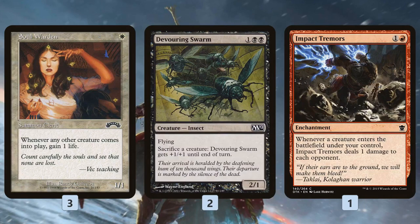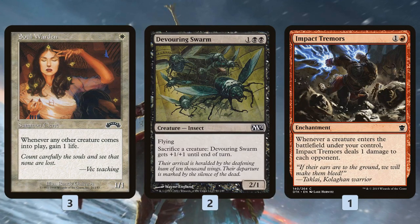Devouring Swarm is pretty spicy — it sacrifices a creature to get +1/+1 until end of turn and has flying, so it gets over a lot of defenses. With this, we basically just start sacrificing our warriors or humans until Devouring Swarm is maybe 50 power, 100 power, a trillion power — whatever number we choose — then swing over and kill our opponent.